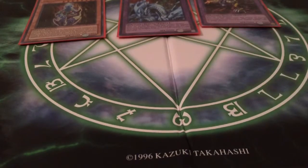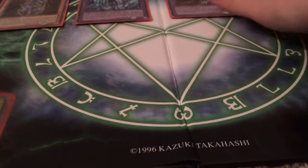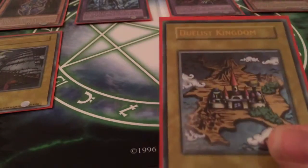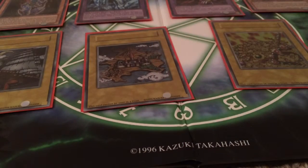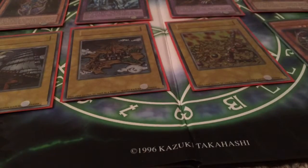Then we have the Duelist Kingdom cards. We have Sail for the Kingdom, The Duelist Kingdom, Glory of the King's Hand. And then I just have my Dark Magician of Chaos, which I got from Yugi's Legendary Decks — ultra rare.